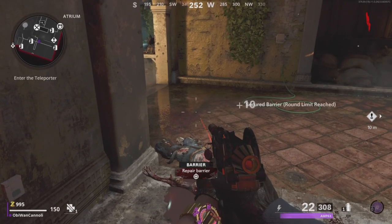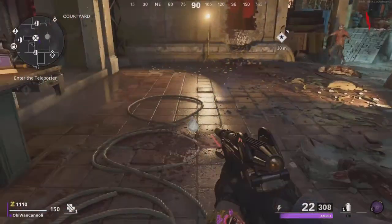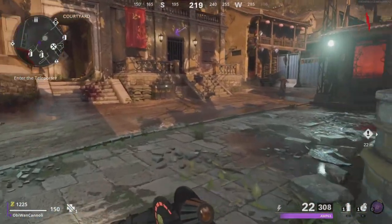For the first round, you're just going to be killing zombies in the spawn area, and then you're taking that first door up to the teleporter to make your way to the actual Firebase. I'm going to speed it up for you here in just a moment.